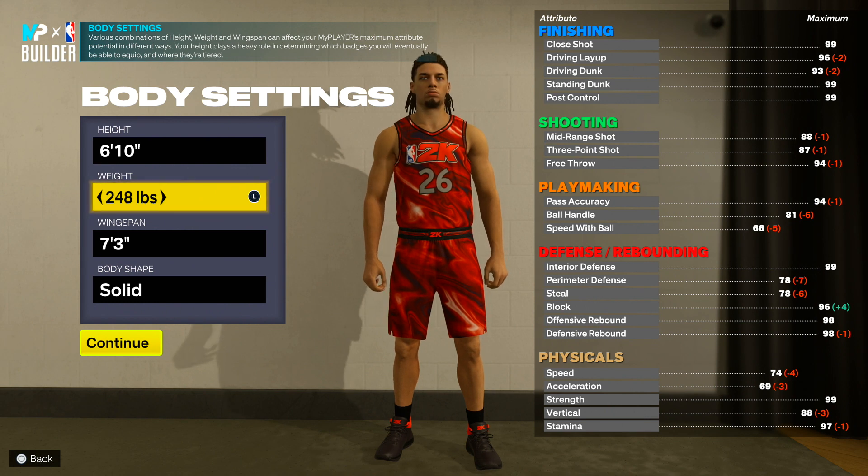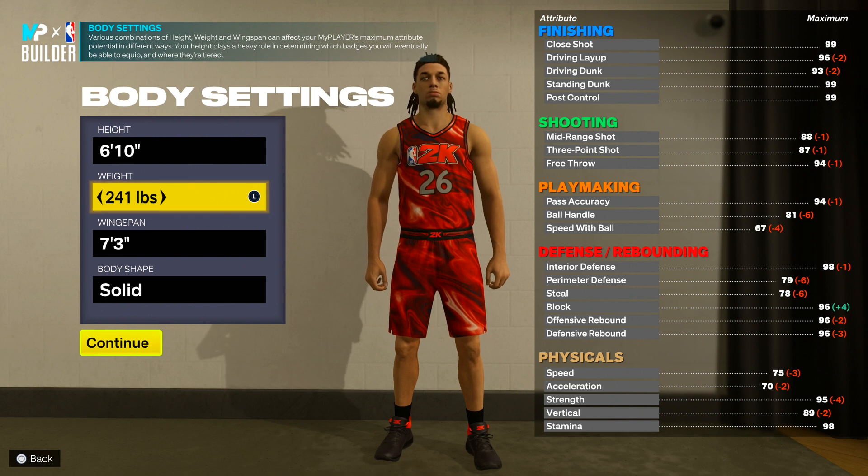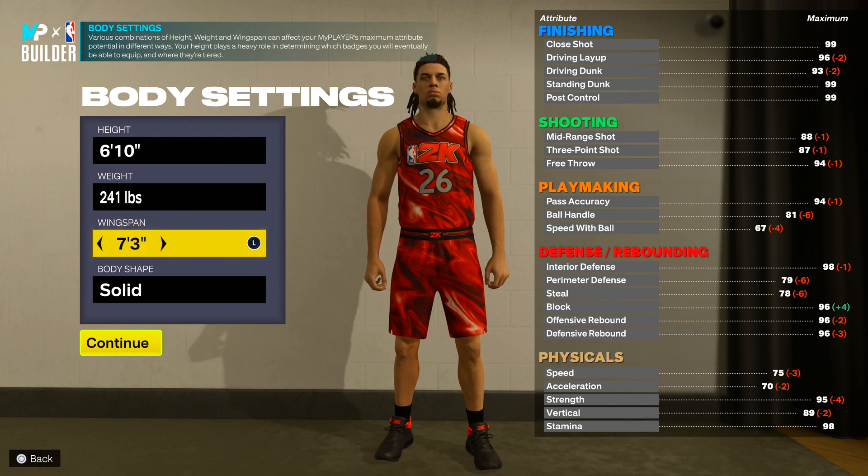For weight, you want to go 241. We want strength this year because we don't want to be weak in the paint. Being weak this year is not it, so you want strength on your builds. It's not like last year where you could go low weight and get everything you want. For wingspan, go with 7'8 so we get better shooting stats while still being able to play good defense and finish well.